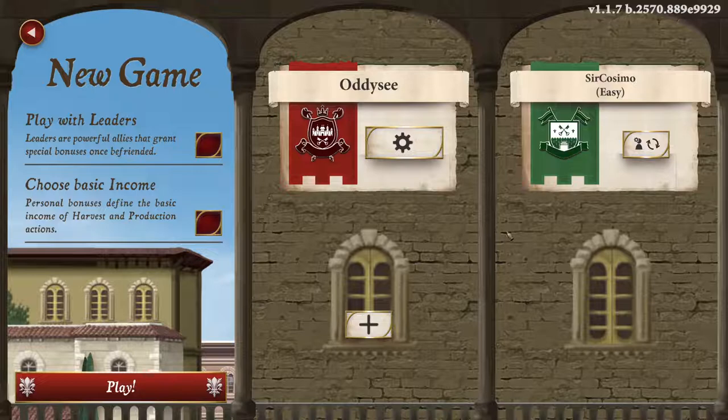We're going to go new game, and we're going to do a two-player game today against an Easy AI. As it's the first video I'm doing on this game, I want it to be a bit of a teaching game, so I'm just going to keep it on Easy AI. Over here you can see Play With Leaders. Leaders are powerful allies that grant special bonuses once befriended. That's a mini-expansion we're not going to play for this first video, but we will play with it at some point.